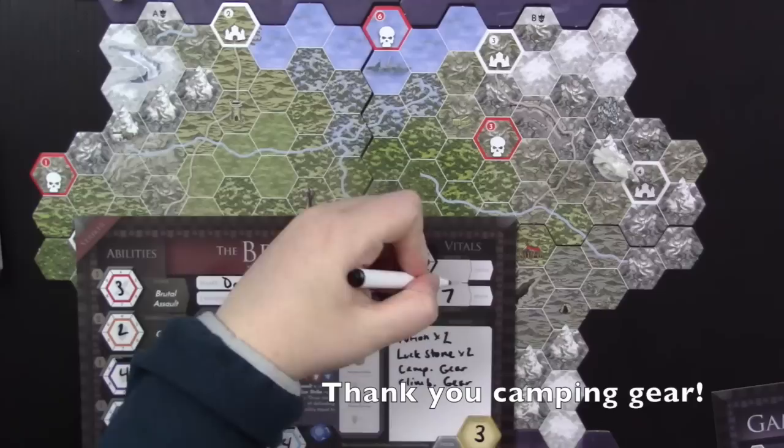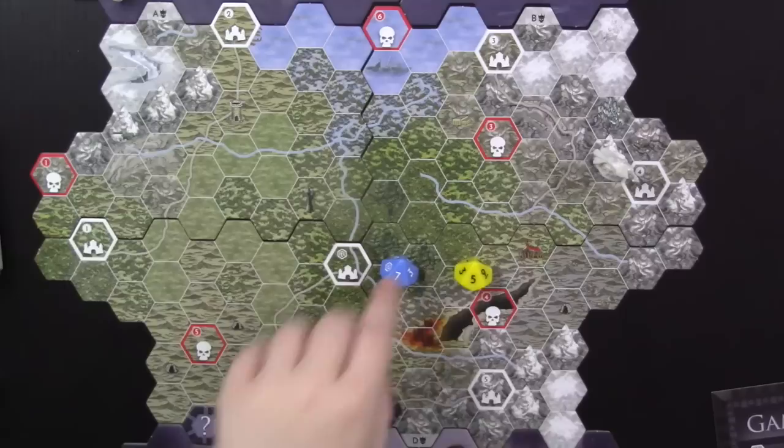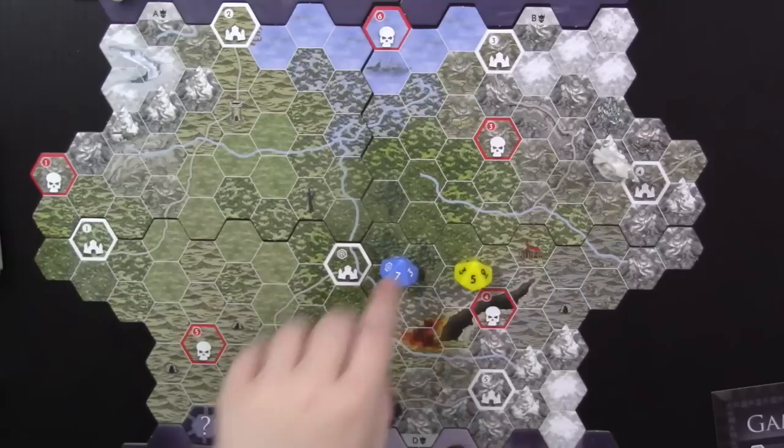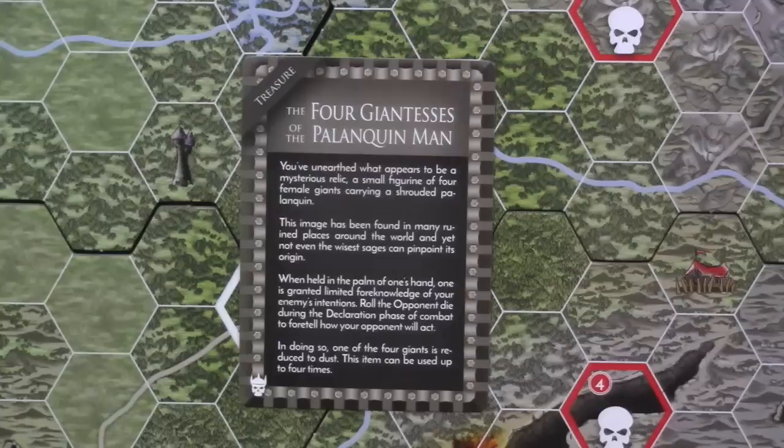I move one hex cautiously — and camping gear triggers, so my health goes back up to 10. Now I roll for food and gold. Bad roll — I have to spend 3 food, putting me down to 3 food. Fortunately I'm headed back to a city. I don't find any gold either. Then I roll for a circumstance and get a five.